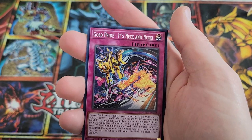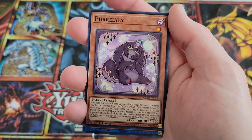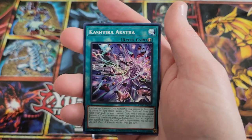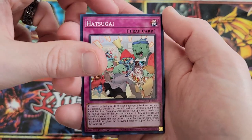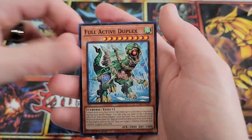We got Firewall Phantom. We've got Gold Pride's Neck and Neck again. We got Farlan of Argeos, Pure Lily, Pro Tech Code Talker, Kashtira Extra. We got Hot Hatsugai, Gold Pride Pedal to the Metal, and Full Active Duplex.